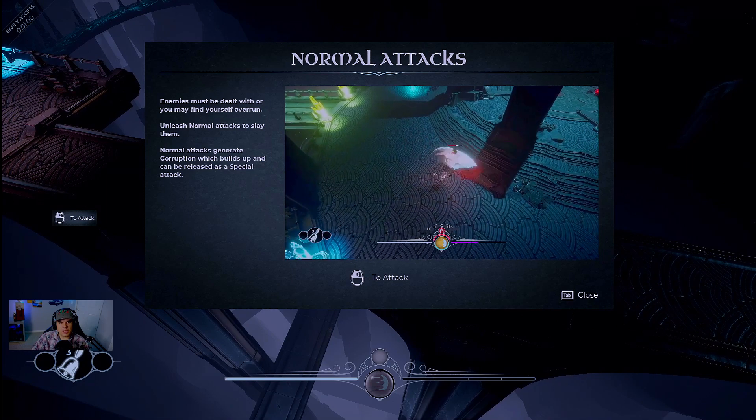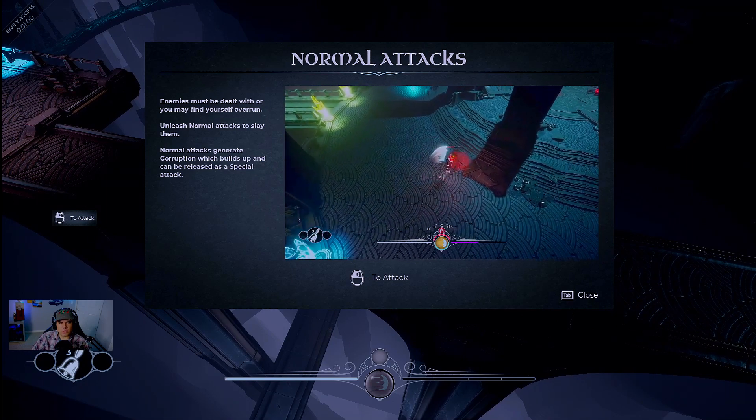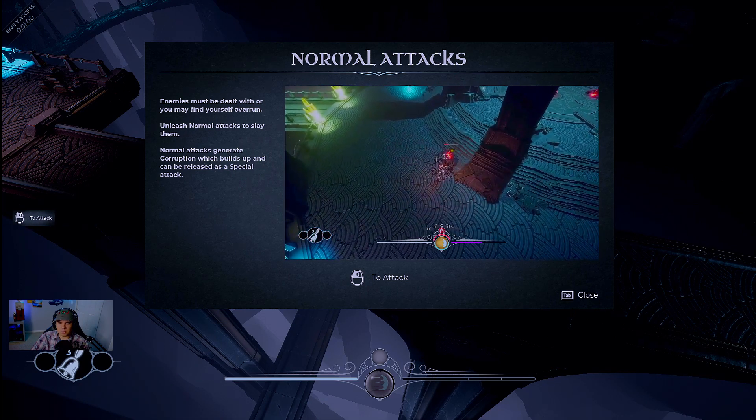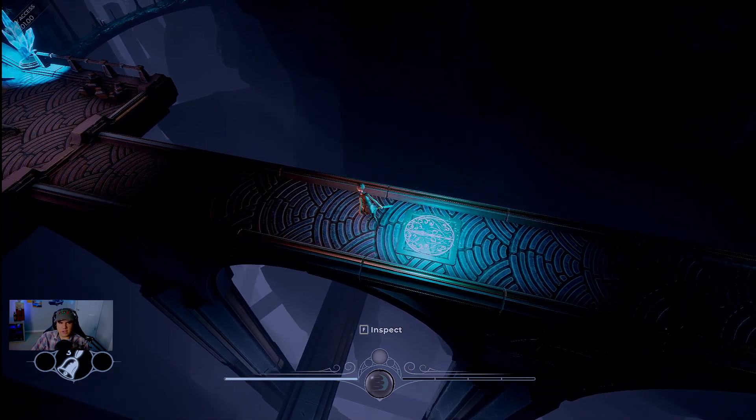Enemies must be dealt with or you may find yourself overrun. Unleash normal attacks to slay them — normal attacks generate corruption which builds up and can be released as a special attack.